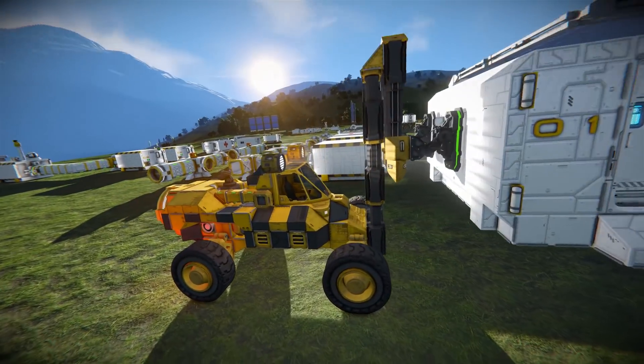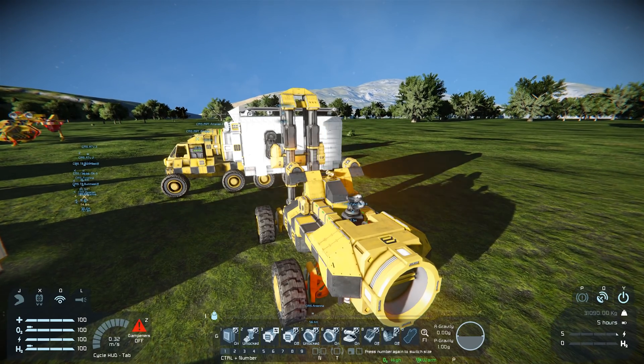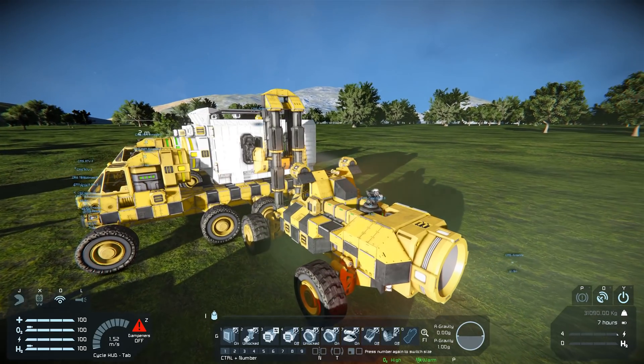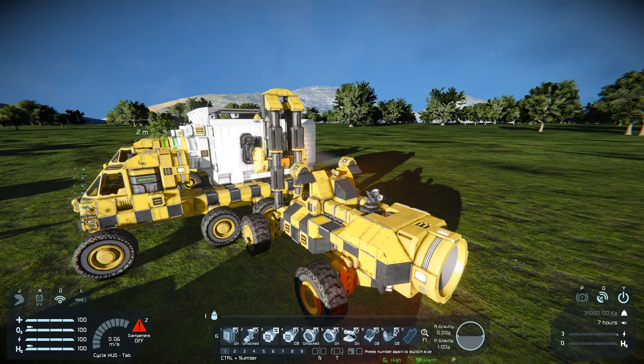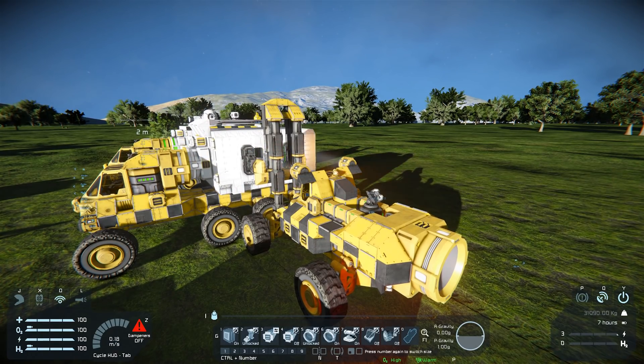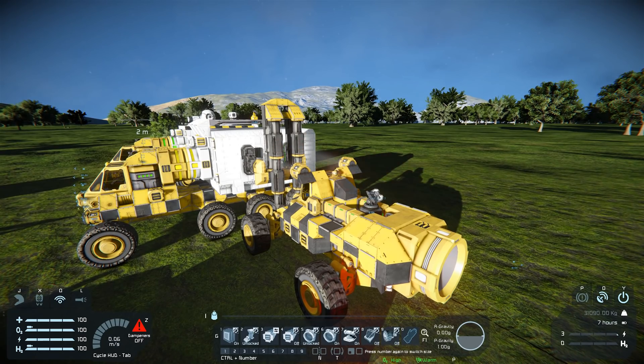We're actually halfway through loading one of the containers onto one of the trucks. You can see they're picked up with these little stacker trucks that come with it — really cool. We can move it into position, and then lower it down. We'll press 4 to turn it back on and then when it's in position we're just going to lock it in place.